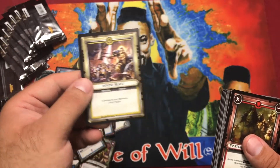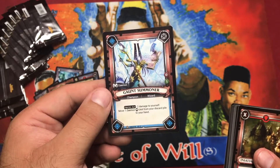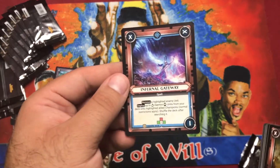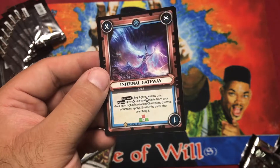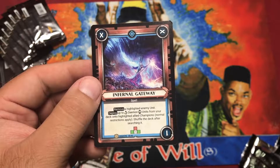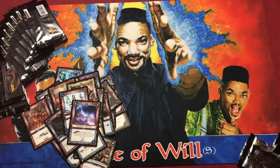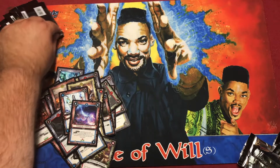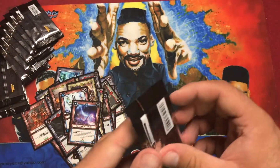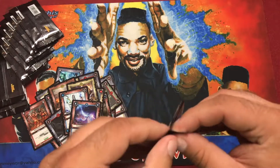Pack nine: Divine Blast, pretty good straightforward blessing. Gaunt Summoner — one of the black and white ones. Rare: Infernal Gateway. Good times, really good card. Remove a highlighted enemy unit, deploy up to two demon units from your deck onto the highlighted ally champion, shuffle the deck after searching. That's pretty good. For people wondering if this game has tutors — there's one of them. There are a few.